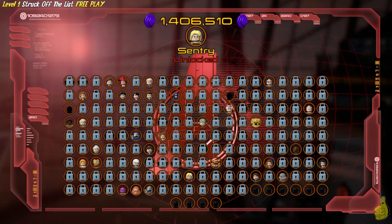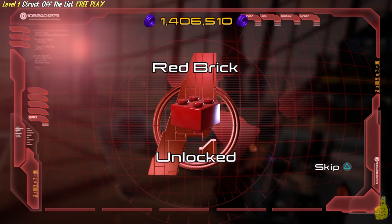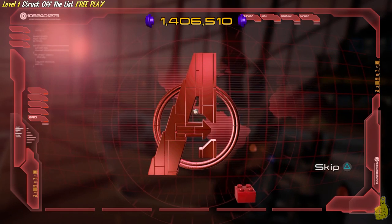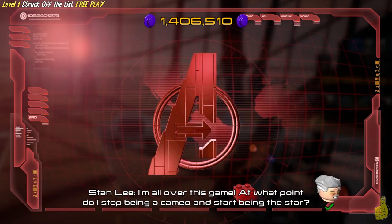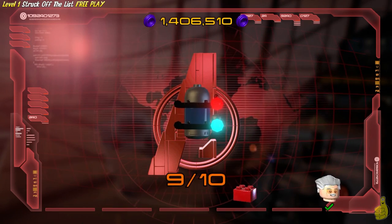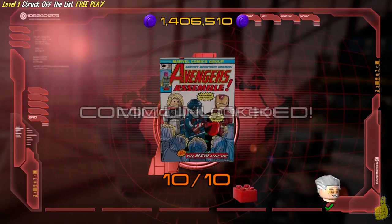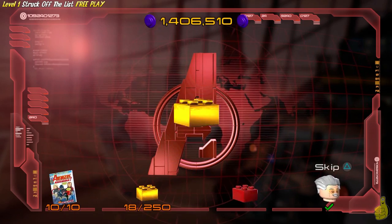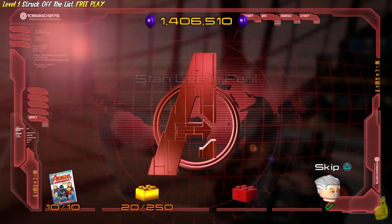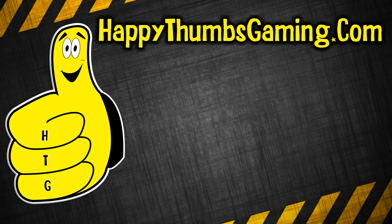As promised, we got the three character tokens: Crossbones, Sentry, and Captain Universe. We did get the red brick as promised. We got our first comic book unlocked, but we won't check that out until the very end - we'll check out all 15 of them once we have all 15 to get that trophy achievement. That wraps up Level 1 free play! Struck off the list. We grabbed all those collectibles in a rather efficient manner.